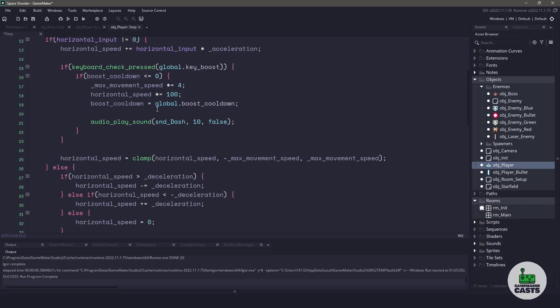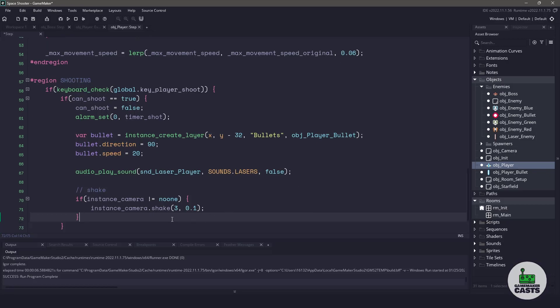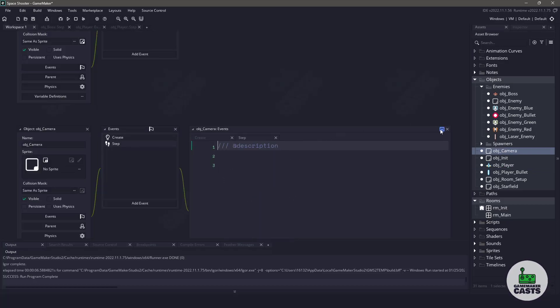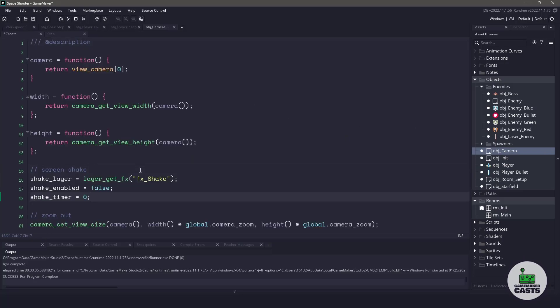Our player doesn't really need to care whether or not the camera is there, but we're going to use it to shake the actual camera. So let's scroll down to where we have our shooting. After we play a sound, let's shake the camera. We'll first check to make sure that the camera instance does not equal noone, meaning we found the camera from above, and then we call a function called shake on that particular instance. Let's open up our object camera, open up the create event and the step event. We left a comment for the screen shake, and what we need to do is grab the special effects layer — I named it FX shake.